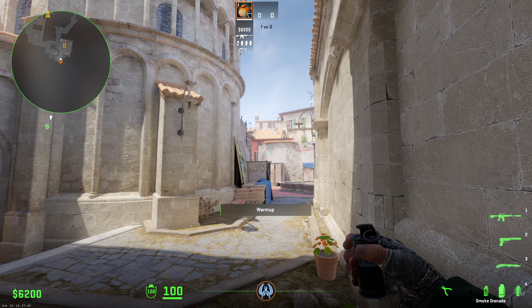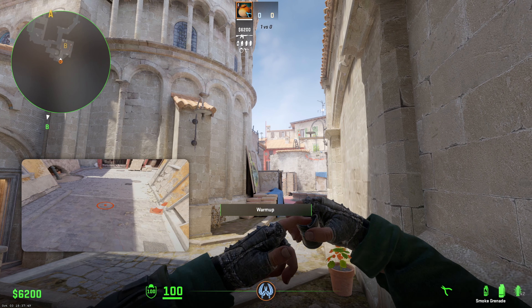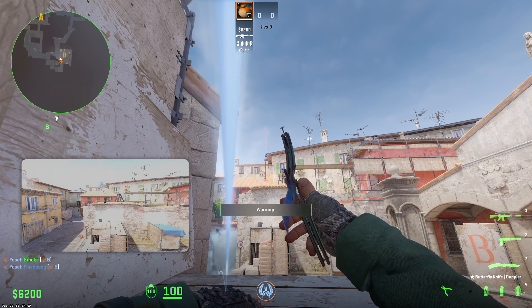The second smoke is actually from back coffins. You're just going to walk into the wall, aim for this square here, aim in the middle, and just throw. With this you can set up your teammate if they want to pop through it — just aim at the top of this roof and throw the flashbang.